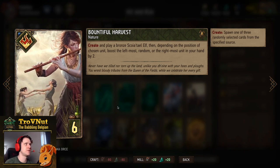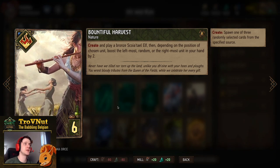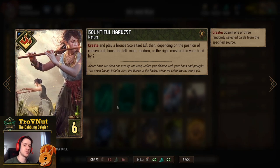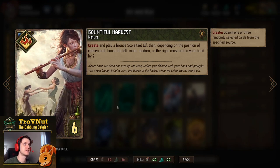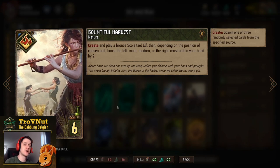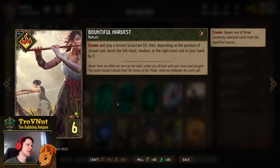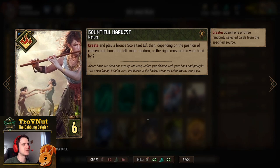Double Bountiful Harvest is basically a backup for Simlot and also allows you to put some engine-type cards on the board if you don't have any targets. Bountiful Harvest lets you create and play a bronze Scoia'tael Elf — so it's a random selection of Elves — and then depending on the position of the chosen unit you boost a card in your hand by two.